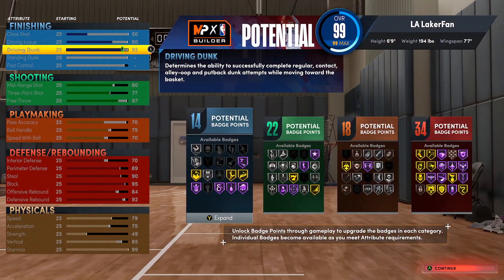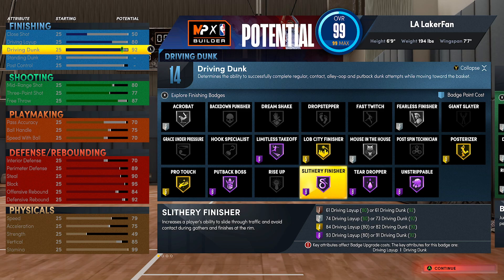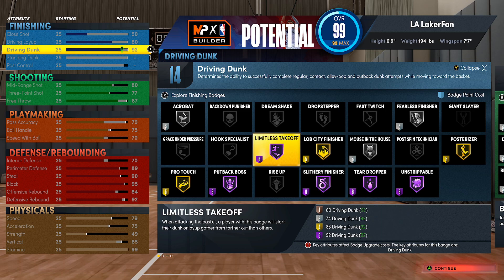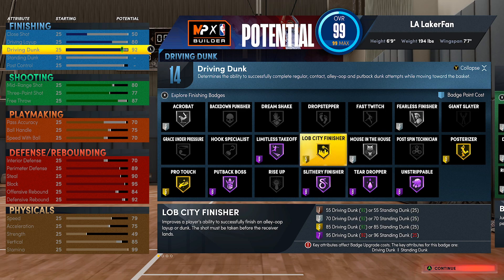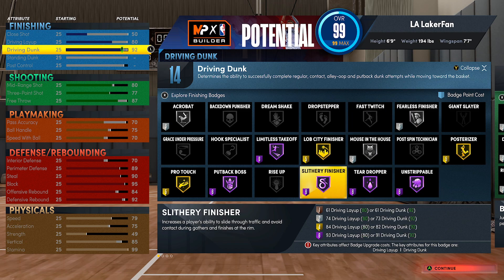For badge counts, you definitely want gold limitless takeoff, hall of fame slithery finisher, and gold posterizer. If you add them all up - four for gold limitless takeoff, five for gold posterizer, six for hall of fame slithery finisher - that totals 15, and you only have 14 on this build. If you want to drop slithery finisher to gold and run one extra finishing badge - maybe bronze lob city finisher, bronze fearless finisher, or unstrippable - that's totally up to you.